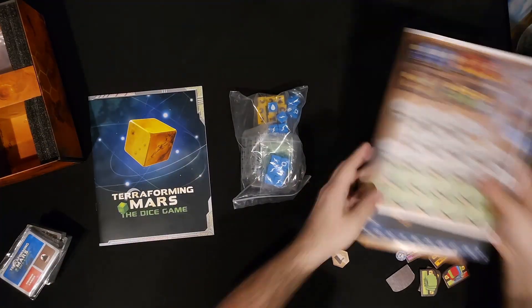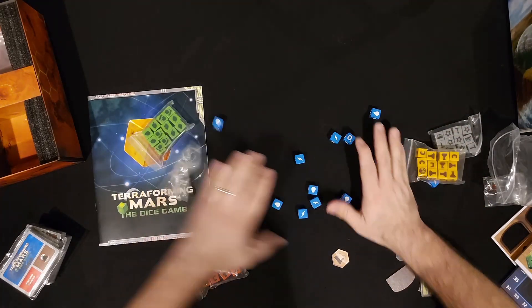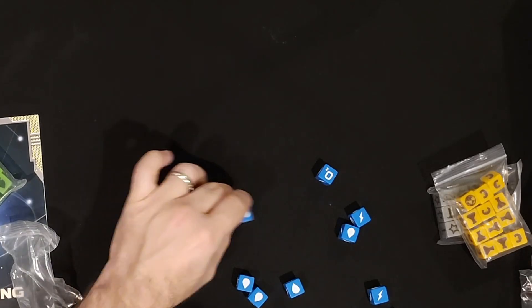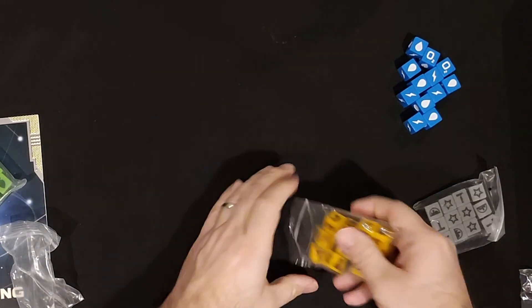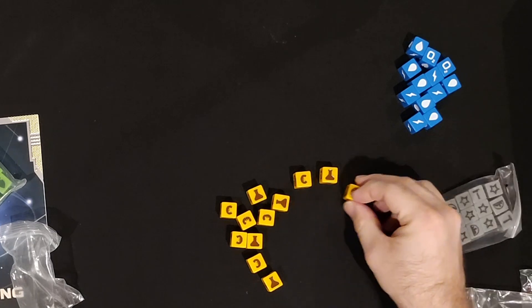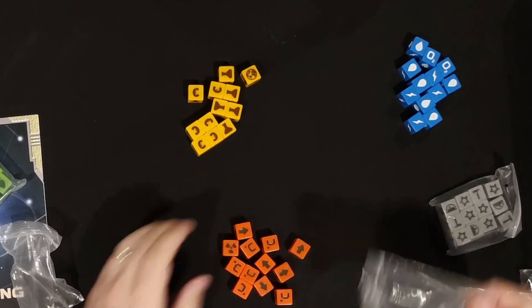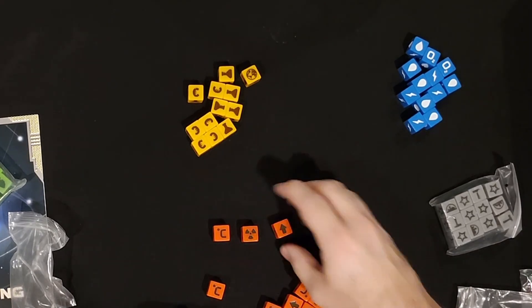Let's get these dice out — because it is Terraforming Mars, the dice game, so this is the big deal right here. That was a lot of water drops. These dice have three sides to them: water, O2, and the lightning bolt. These ones have the money symbol, the flask, and the world symbol. And then the red dice — we've got the Celsius, the radiation symbol, and the event symbol.